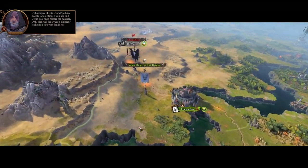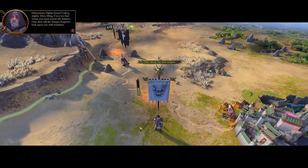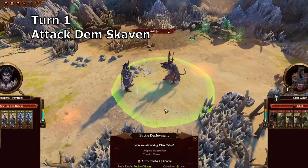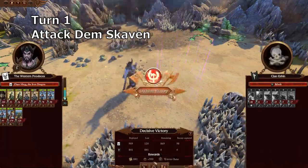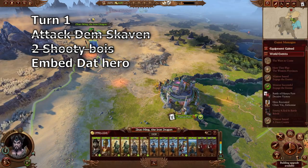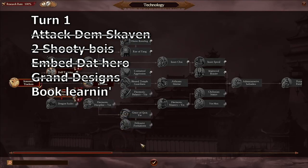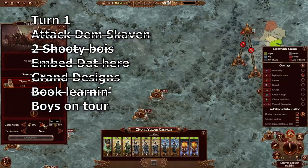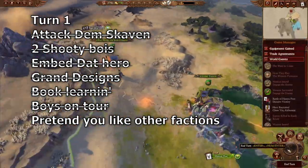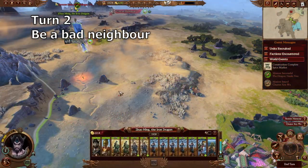Blaze Tondor here with an 11-turn guide to the Legendary Realms of Chaos campaign with Jiao Ming. Turn one: attack the Skaven — you can auto-resolve every battle other than the three you must manually resolve, but feel free to do it if you can do any better. Recruit two shooty boys, embed your hero, build the barracks up, build a spice market, and research Dragon Scales for better jade crossbowmen. Send the lads on a holiday to Drakenhof, then get your diplomacy on and get some trade agreements.